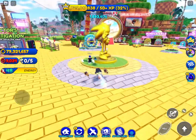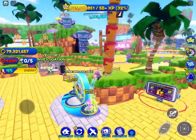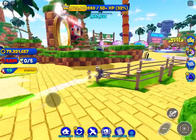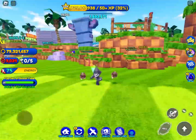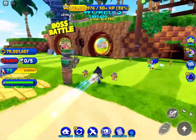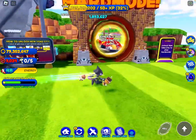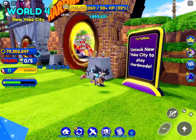We have a golden Sonic statue here after the update, and we have a big tiki tower right here. The friends and trails section has actually been moved over here as well, and it just looks a lot better - so now this area doesn't need to be taken up by the friends and trails section. And that's kind of it for spawn, except for one last thing: the world portals. The boss battle has been moved over to the left side of Emerald Hill or New York City, and now we actually have an Emerald Hill boss battle hard mode, which requires you to unlock New York City to play.